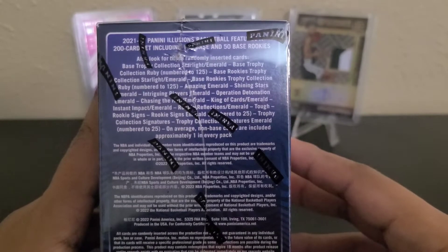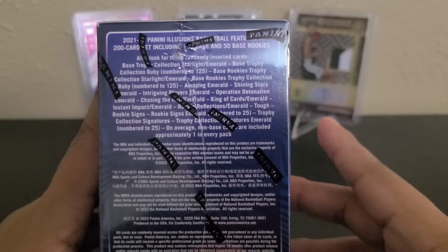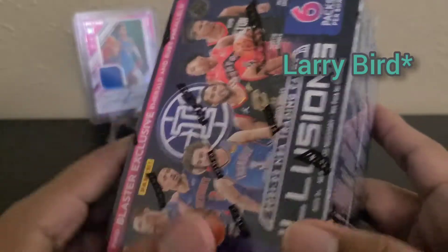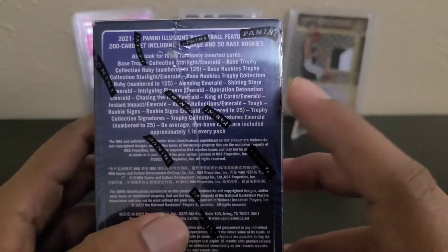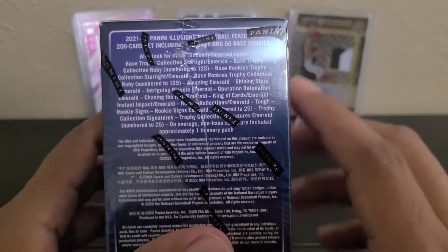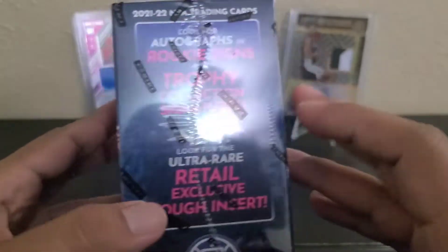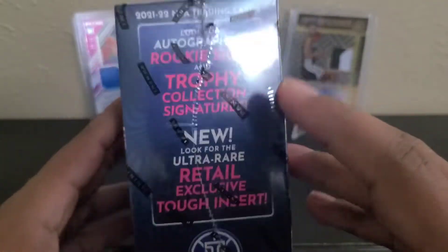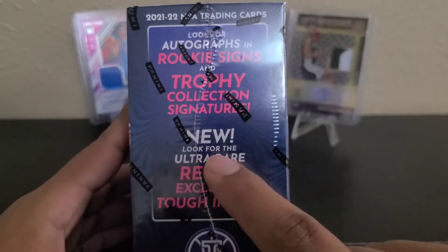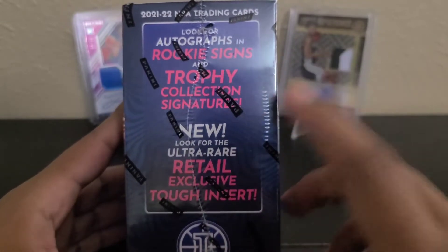The ones I'd want: Allen Iverson, Stockton, Kevin Garnett, and there's one more elite veteran — forgot his name. Zion can be found too, but it's not in the Emerald parallel; it's a different parallel for Zion. So unfortunately you can't find Zion autographs in the Blaster. Look for autographs and rookie signs — and then the ultra rare retail exclusive tough insert, so hopefully we can see one of those.